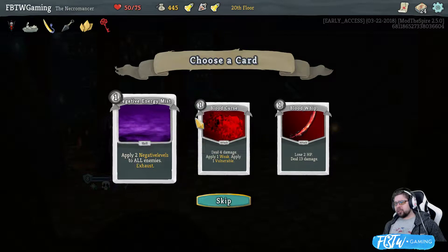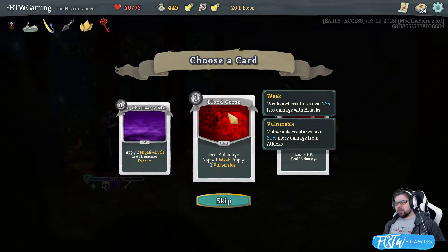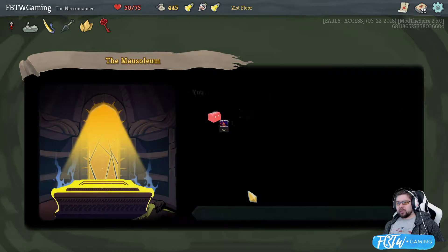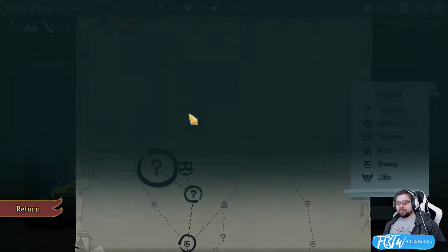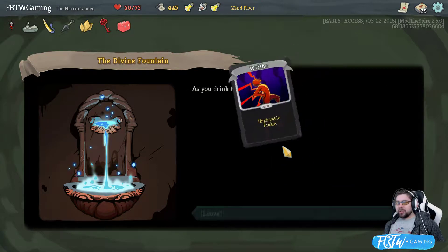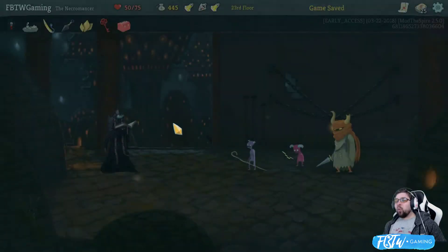Two negative levels, exhaust. Four damage. We're going straight to this elite. Then we'll see what else is in the wings. Give me the curse. Remove all curses from your deck. What a life. What a charmed life I live.